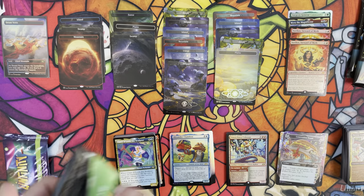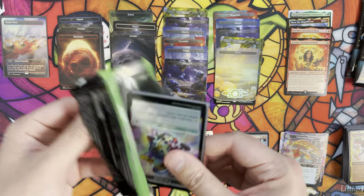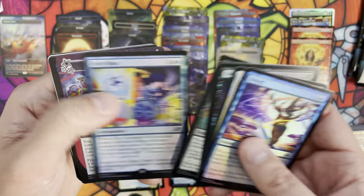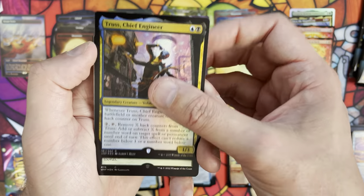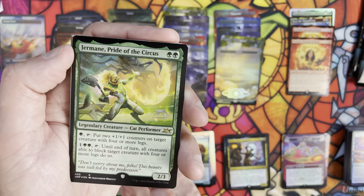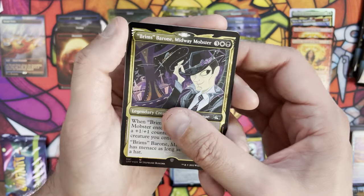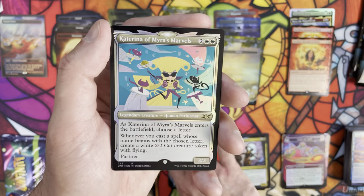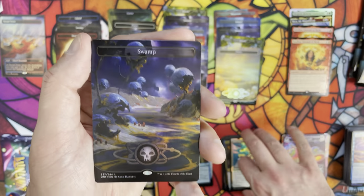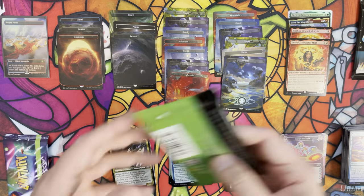Three packs left, still questing for a galaxy foil shock land - a galaxy quest if you will. Pack ten: borderless foil attraction, Trust, Chief Engineer in pack foil, Plot Armor in galaxy foil, Germane Pride of the Circus also galaxy foil, Brem Barone appearing to be galaxy foil variant as well - very nice, Insight as the throwback card, Katarina of Myra's Marvels in regular foiling. Then our swamp and galaxy foil mountain. Two packs left - come on, box, you can do it!